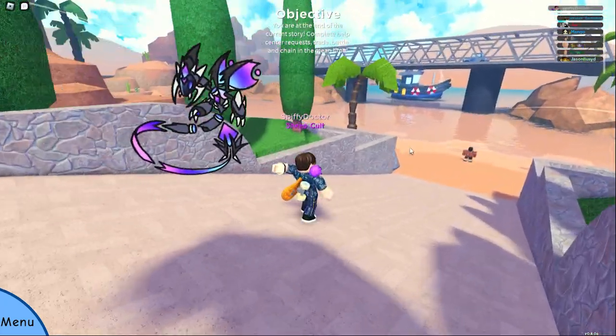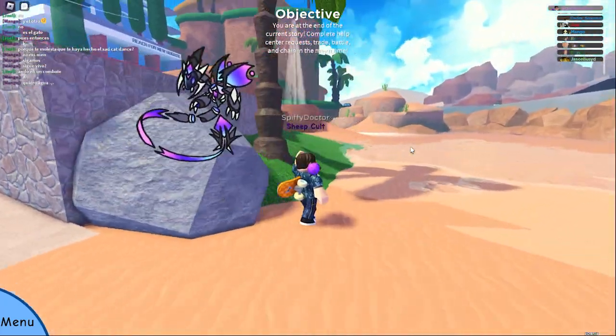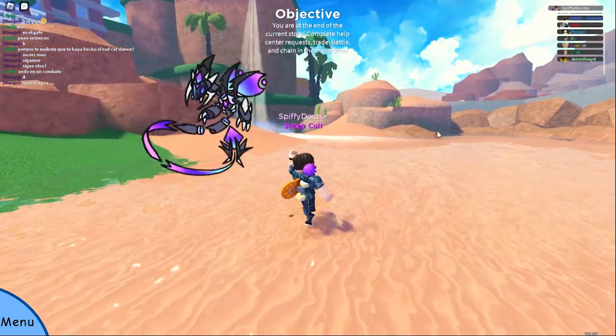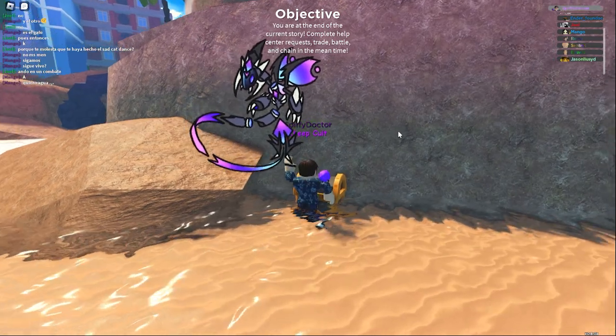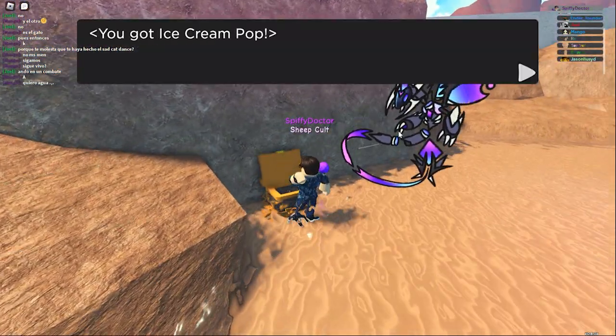Now the fourth chest is going to be down near the beach. If you just come over here to the left you can see the chest right over there. There's no encounter here so you can just walk right through and once you come over here you will get an ice cream pop.